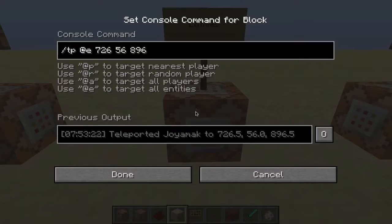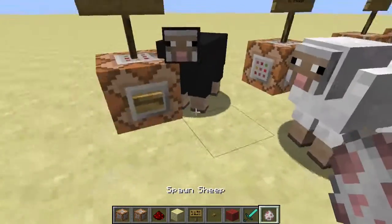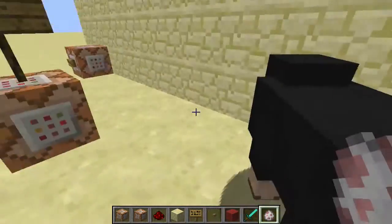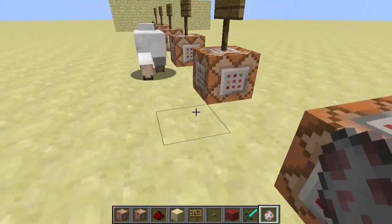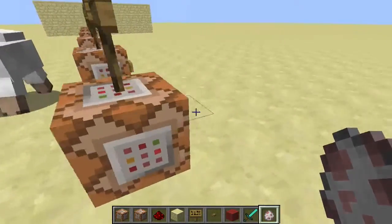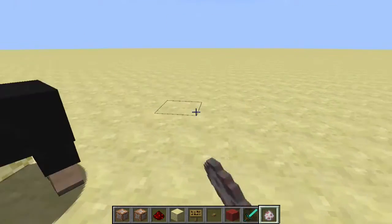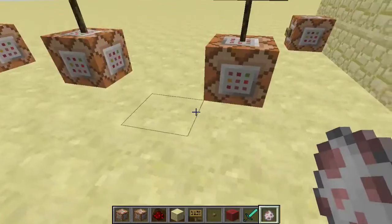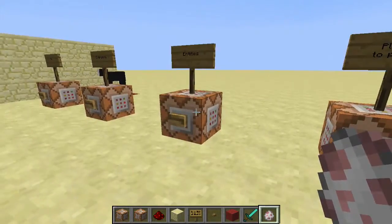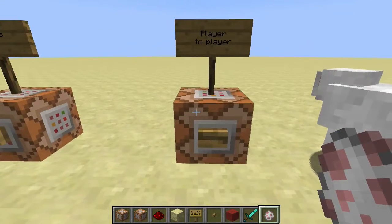Something similar happens with @e for entities. If I spawn a couple of sheep and teleport everyone there, all entities get teleported here — and since I am kind of an entity too, we all get there including me. It doesn't work like that with @a, which only targets players. With @e, basically all mobs get teleported there.